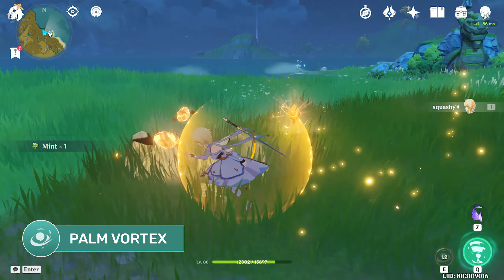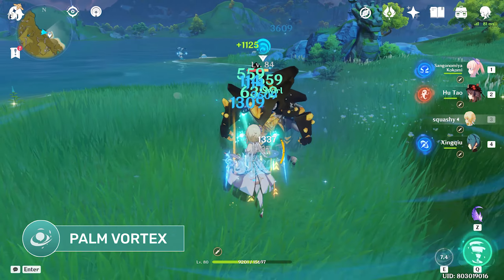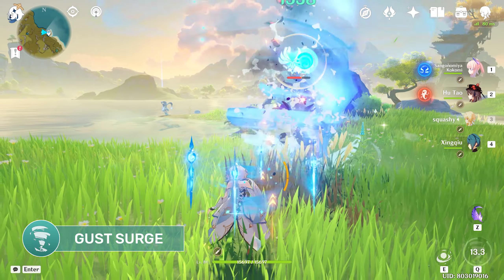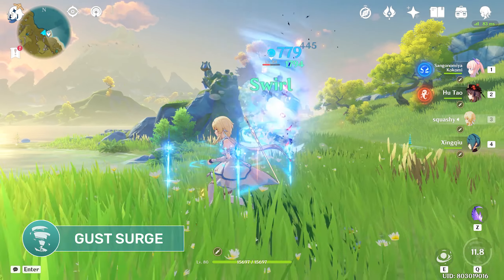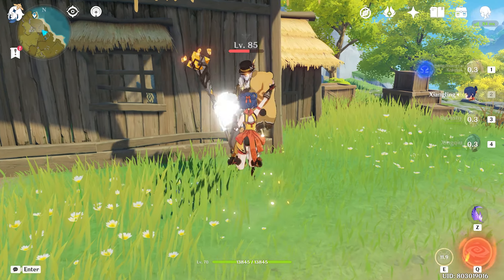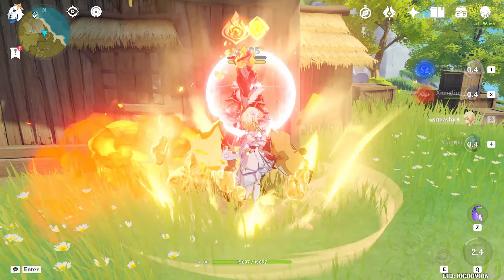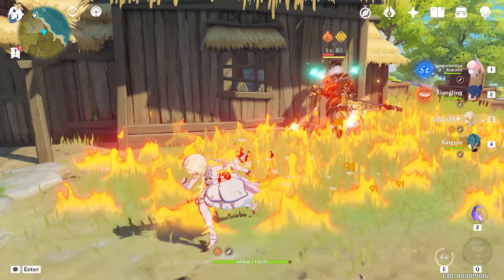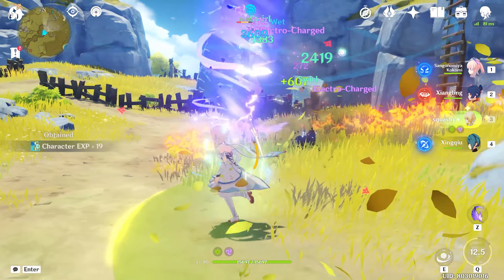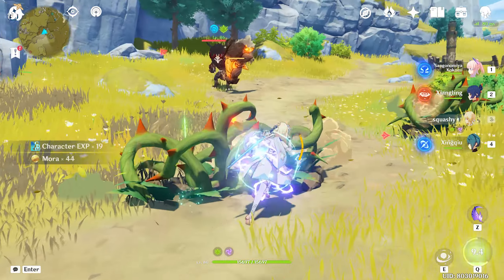Traveller's elemental skill, Palm Vortex, forms a vacuum that causes Anemo damage and explodes at the end of the skill duration, pushing enemies away. When held, it does more damage and has wider AoE. Their elemental burst is the Gust Surge, which summons a tornado that can pick up small enemies and objects like Xiangling's Guoba while dealing constant Anemo damage to them. Both their skill and burst have elemental absorption, which allows it to pick up and spread other elemental auras — specifically Hydro, Pyro, Cryo, and Electro — and will deal additional elemental damage of that type.